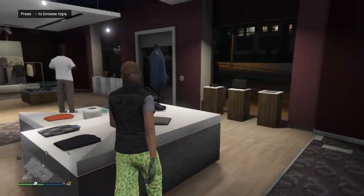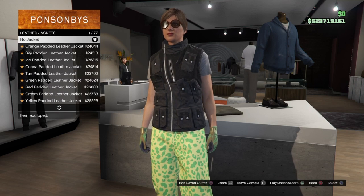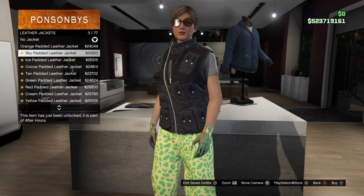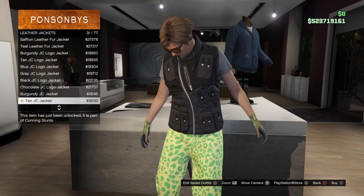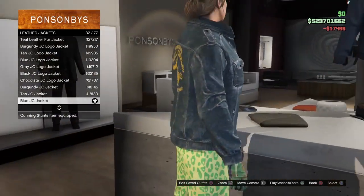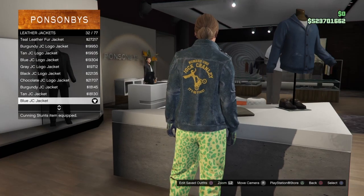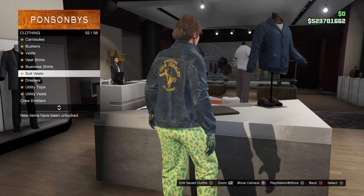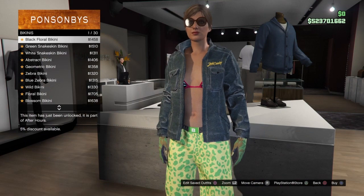Now onto the second outfit. Go back over to the top section and go down to leather jackets. Go down to number 32 which should be the blue JC jacket - just keep scrolling until you find number 32. Go ahead and buy that and equip it. Once you've bought the jacket, back out and make your way over to bikinis which should be at the bottom. Scroll down to bikinis and equip the first one which should be the black floral.